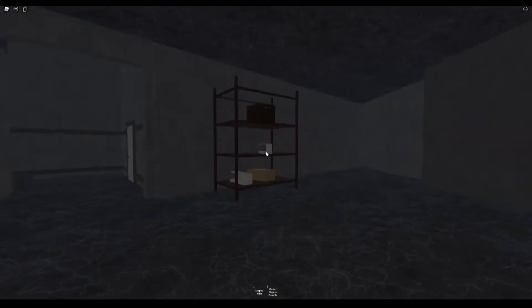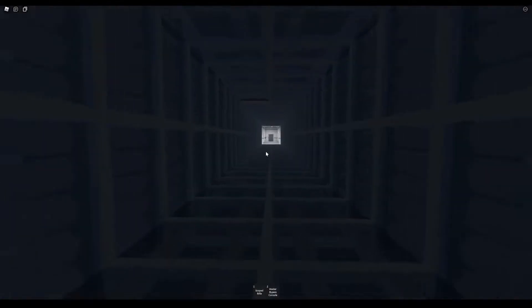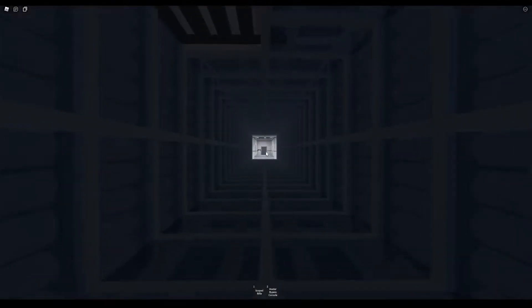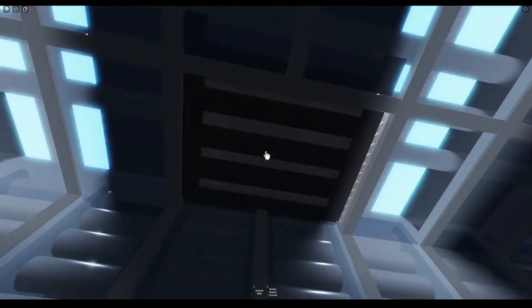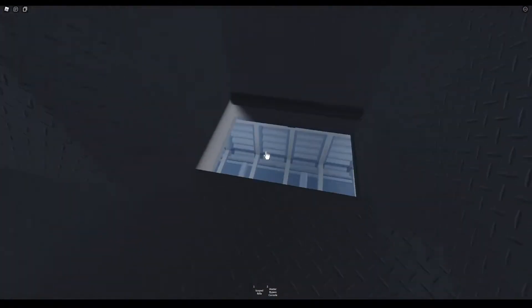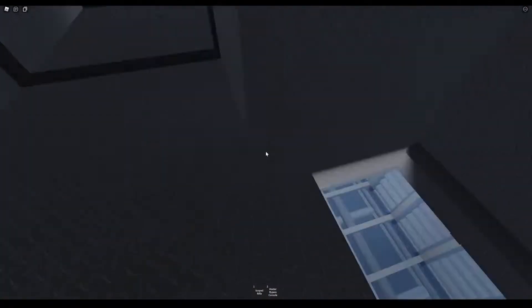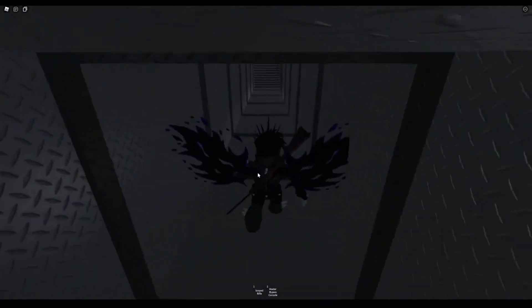The first security measure in the facility is the entrance hallway. Upon entering the hall, the doors on either end will close, trapping you inside. The only way to escape is to click this vent as many times as possible until it drops down. As you can see, lasers will travel down the hall in an attempt to get rid of you. A single laser will appear a few times, followed by an unavoidable wall of lasers.